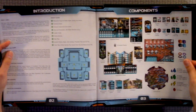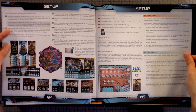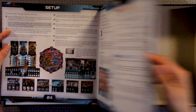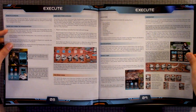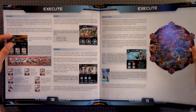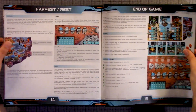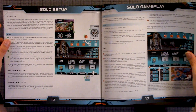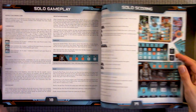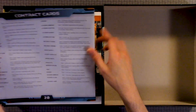So here we have the introduction, components, set up, round structure, plan, execute, harvest, rest, end the game, solo set up, solo gameplay, solo score, and contract cards.